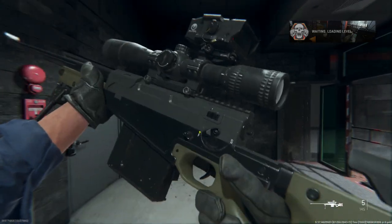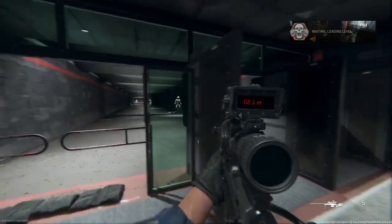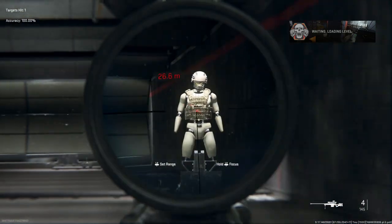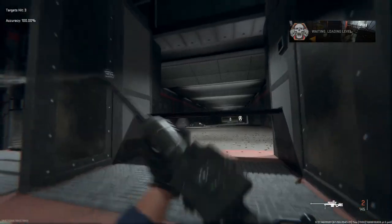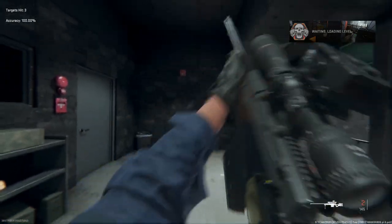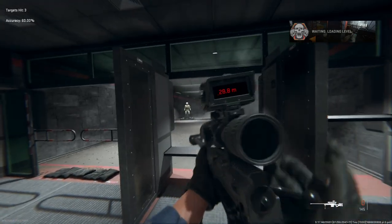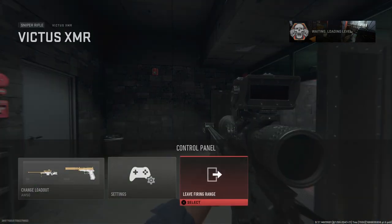Here we go — the AW50 with that Raptor sight and that big compensator. Just a great weapon; haven't really seen many people using this. You've got the bipod mount and it sounds really nice with that brake on there. It gives you pretty good recoil control with that compensator. I tried a quick scope — nope — but that is the AW50 utilized by the British Special Forces SAS.